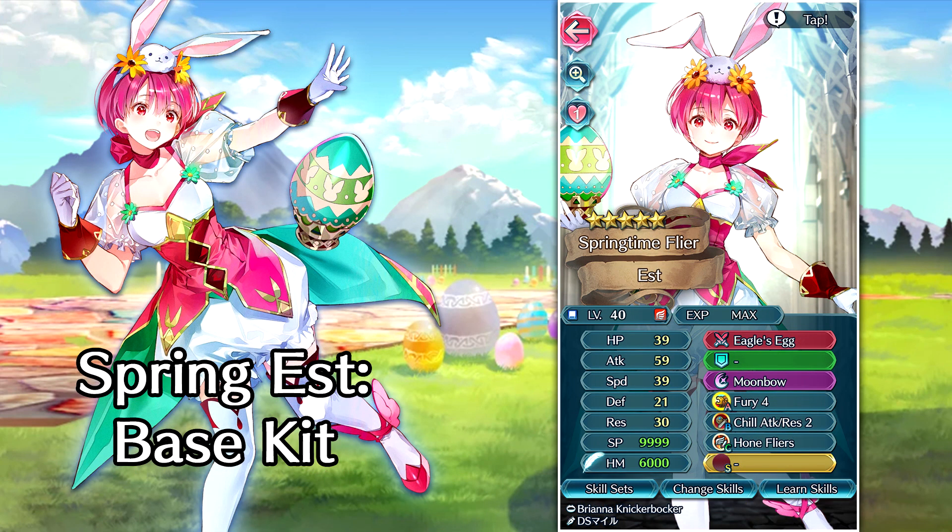Our next unit is going to be Est. Her weapon is the Eagle's Egg, and it's pretty much the exact same weapon that Brunia has — it negates any penalties active on her and grants all stats plus five, assuming she's within two spaces of an ally. That's a really easy requirement, especially with flying-type movement. Getting all stats plus five is really insane on a unit like this, especially when she comes with Fury 4 right out of the gates.